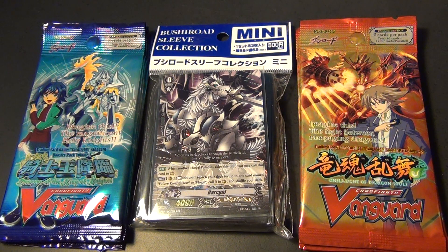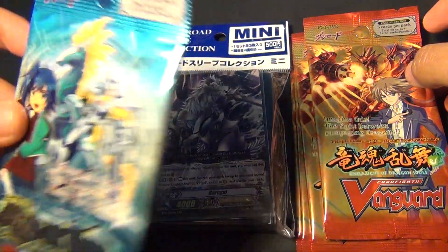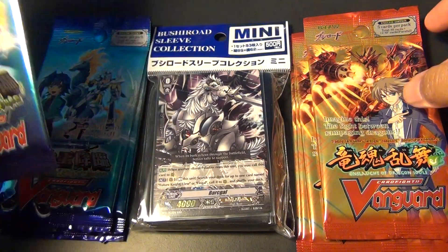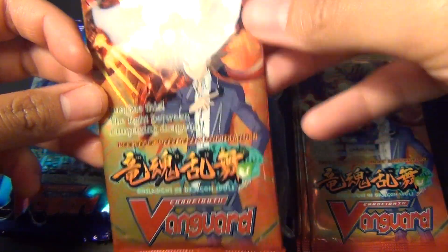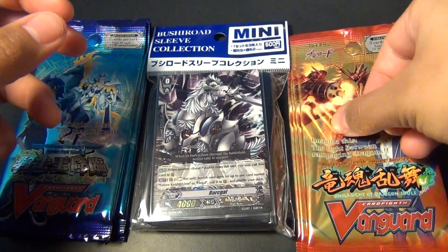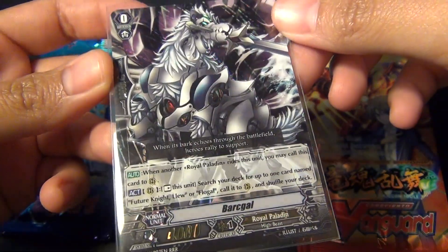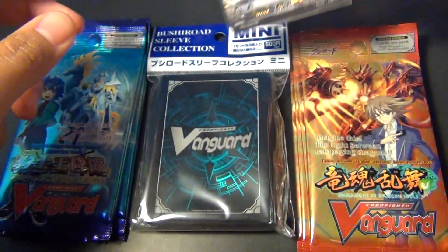So they were having four packs for $10, so it's like $2.50 each, which is a really good price, actually. So I bought four each — one from the Descent of the Kingdom of Knights pack, or volume, and the Onslaught of Dragonsoul, so I bought four of those. And I also bought a Barkle that they had on sale. There's only two left, so there is one more if any of you are interested in buying it. It's at Card Rush.